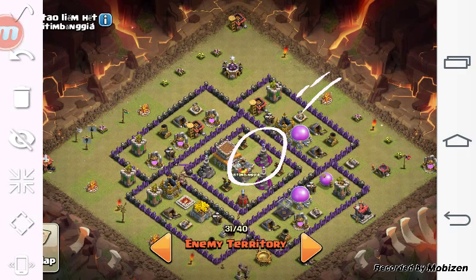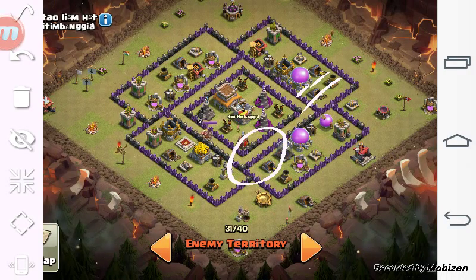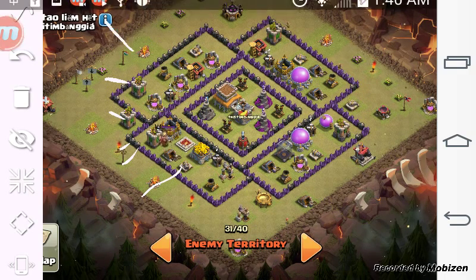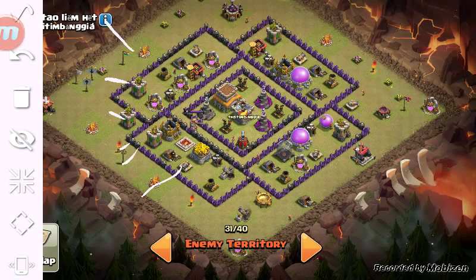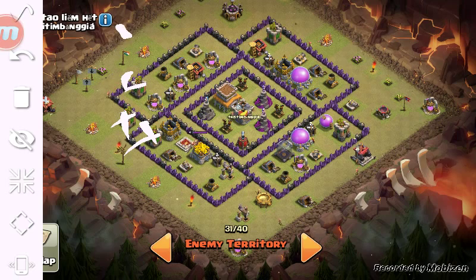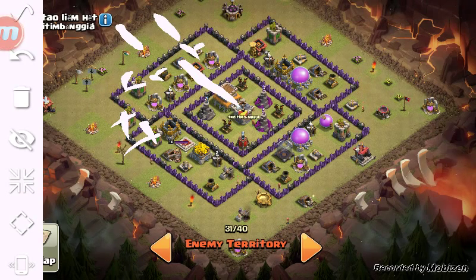There's so many things you could do with this base. If you want to hog it, you could surgical hog — loon some of these defenses out here, drop your king here, drop a loon and a loon, and that'll probably get the CC lure. If not, send a couple hogs on this cannon to get the CC lure and kill the enemy Barbarian King. After that just two-finger drop all your hogs — the hogs will take out these and go straight into the core and wreck it. Sorry if I didn't go into too much detail on that one but I'm sure you'll wreck it.